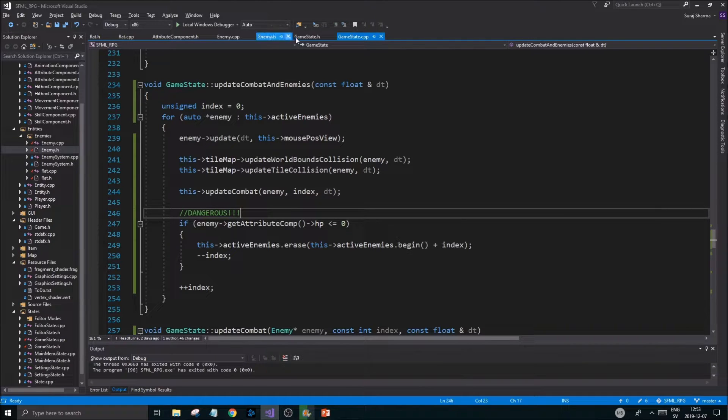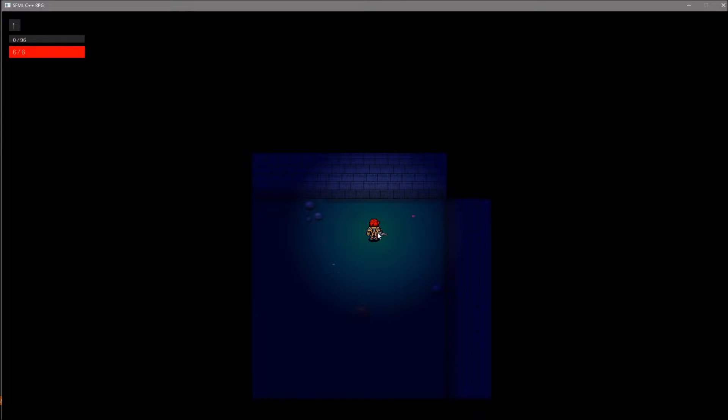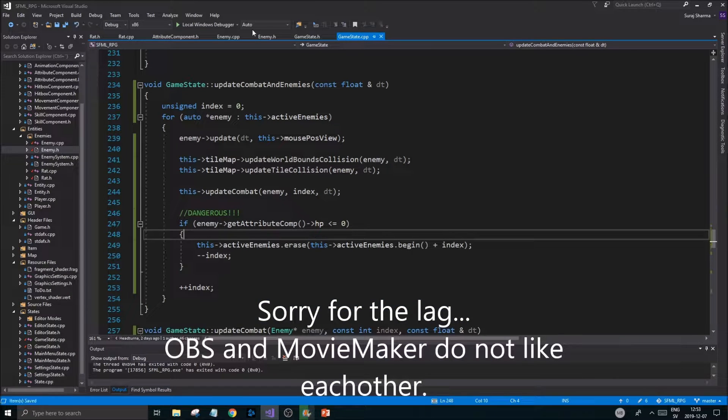We'll keep this for now and see how it works. Let's go ahead and run this quickly — I'll go close to this enemy... he's dead, see that? That's beautiful. That's pretty much what we want.